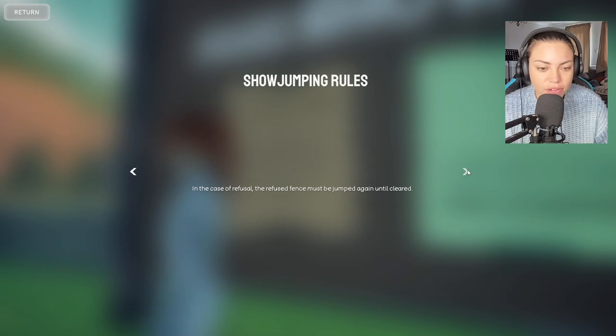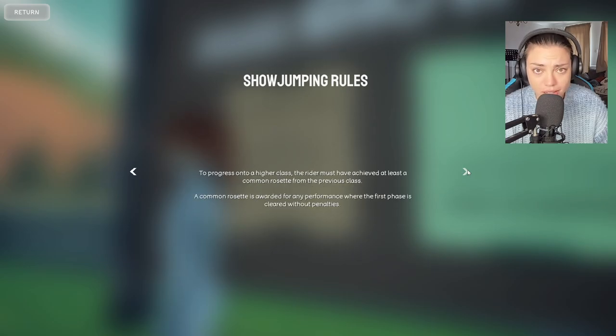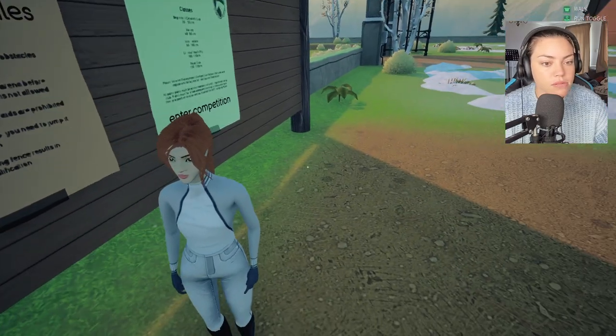In case of refusal, the refused fence must be jumped again until cleared. Speedometer and other riding aids are prohibited during the competition. The athlete must know their horse well enough to ride by intuition. To progress to a higher class, the rider must achieve at least a common rosette from the previous class — awarded for any performance where the first phase is cleared without penalties. Let's return.